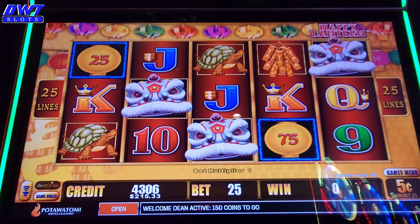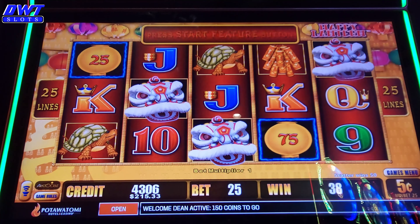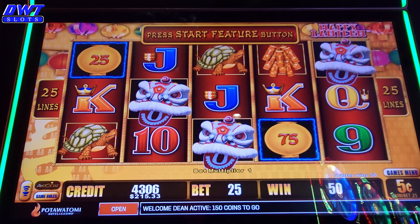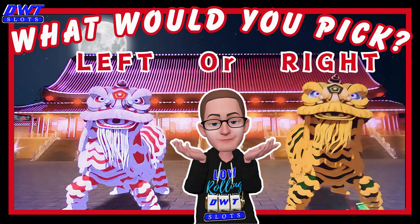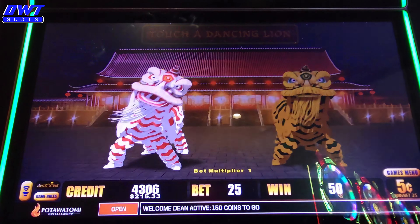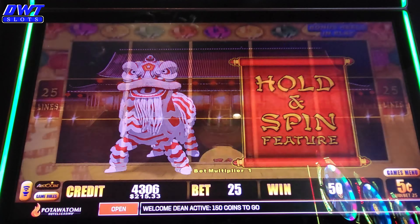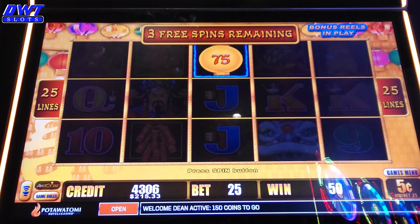The wife's here with me! Question is which one do you pick? I usually pick the Packers colors because we're from Wisconsin, but sometimes I do the left one. Alright, push the buttons. In this bonus — what would you do, left or right? Leave a comment down below which one you think. She wants the Badgers red and white — hold and spin, we got the hold spin! Alright, I'll give you some lucky fingers.